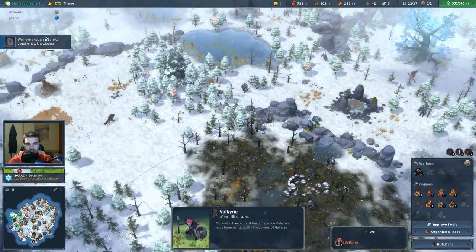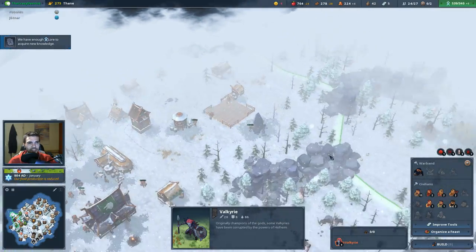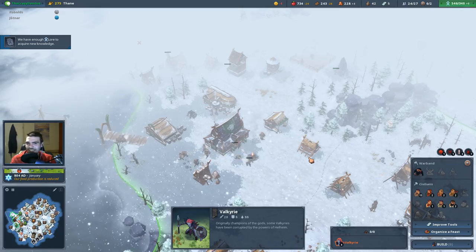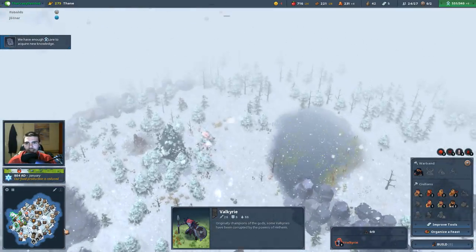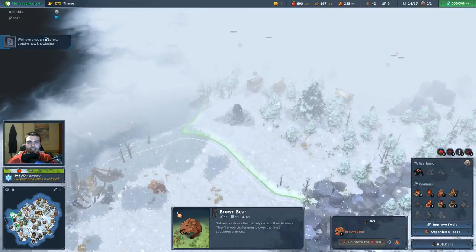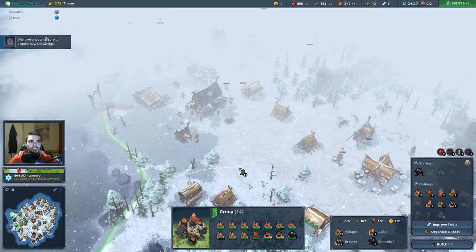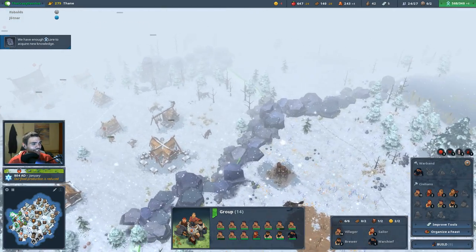That was my quick overview of all the hostile and neutral factions in Northgard. I hope I didn't forget anything. I hope you learned something — I definitely learned a bit more myself by looking closely at the resistance stats. If you enjoyed this, consider leaving a like or subscribing to the channel and clicking the bell so you won't miss anything. Have a great day and a great weekend everyone, see you in the next video!